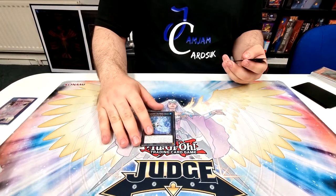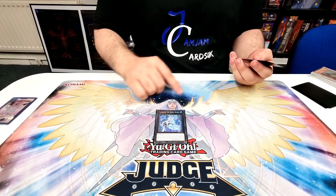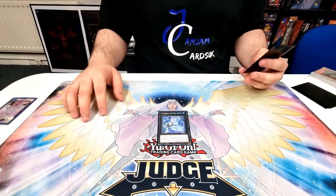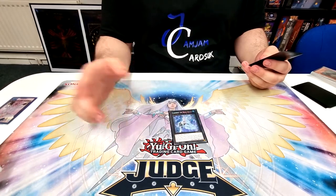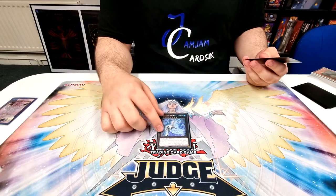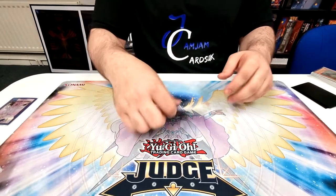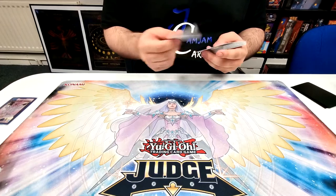Teardrop is what you summon off Snowdrop. While it has a plant as XYZ material it's a quick effect to tribute a monster — if it doesn't have a plant as material it becomes just an ignition effect. After we get the Fury support it gets easier and better to make. You can also use Fury to make it without the quick effect, but Lily is a plant so you can end on Zeus if needed.